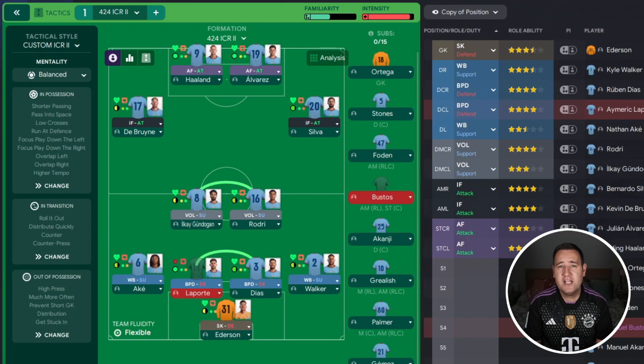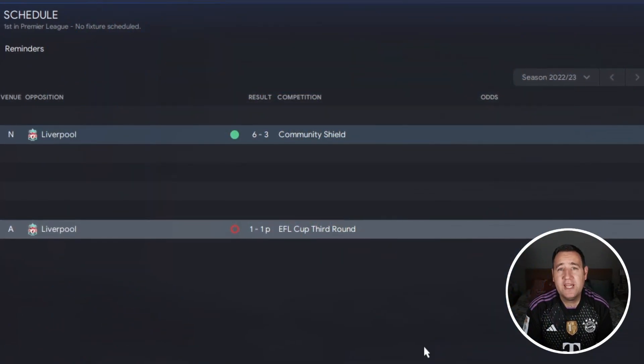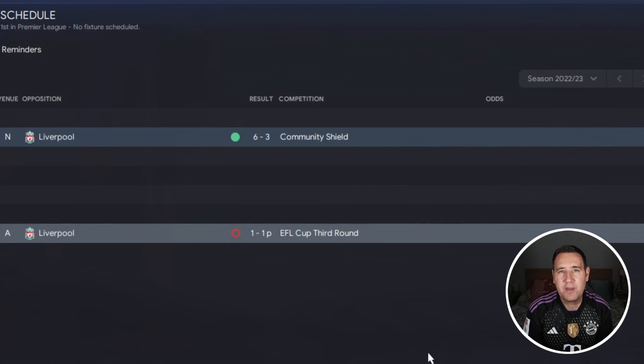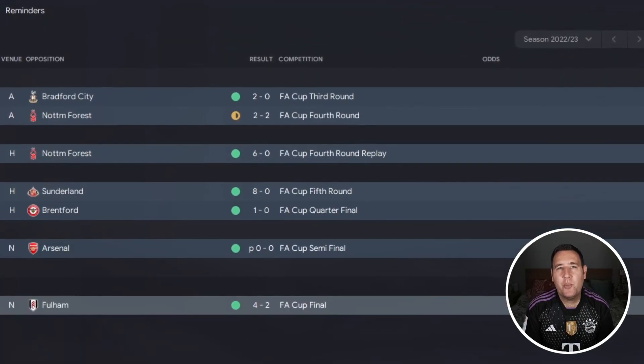It's a 4-2-4, and who doesn't love a good 4-2-4 - they're so OP. On screen now is Man City's best 11 without restrictions. It's a great start in the Community Shield, beating Liverpool 6-3. Then it's Liverpool again in the third round of the Carabao Cup, and we lost on penalties. The FA Cup is a lot better - we got all the way to the final.